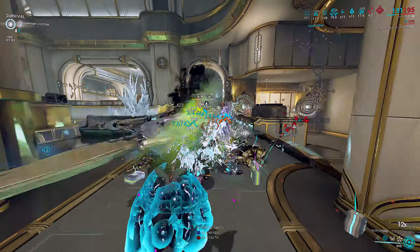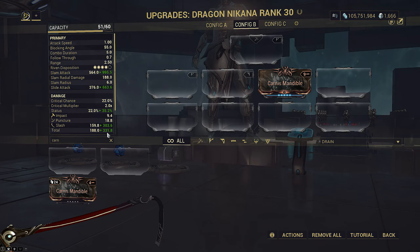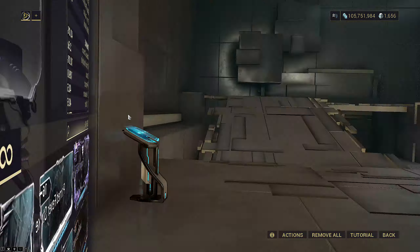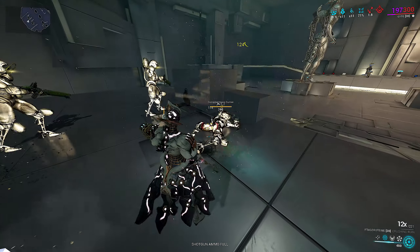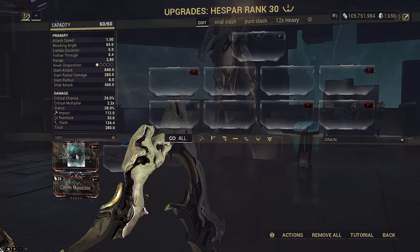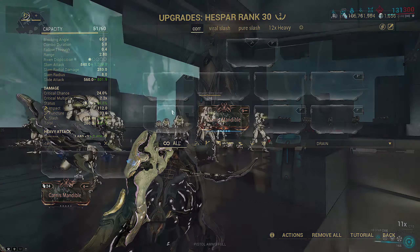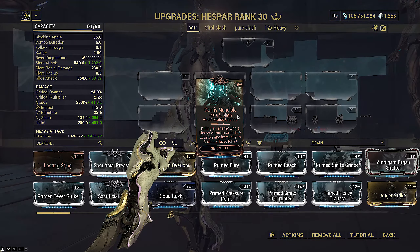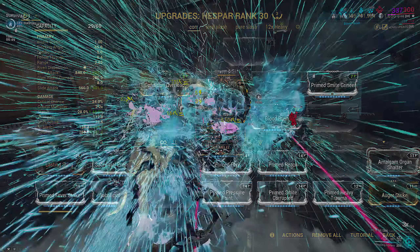A 50% slash weight is actually the sweet spot for when to use the mod. For example, a weapon with 80% slash — adding Karnas increases it to 88.37%, or 1.1 times more slash procs, and you're already slashing a lot to start with, so it barely helps. A weapon with 20% slash adding Karnas increases to 32.2% slash weight, or 1.61 times more slash procs, but you still only slash 32.2% of the time, which is really not useful. A 50% slash weapon with Karnas increases to 65.6%, or 1.31 times more slash procs, and you're also now slashing two-thirds of the time in general, which makes the DPS much more consistent. Hespar is basically the poster child of good candidates for Karnas, but this means we lose a mod slot to fix the slash distribution, which limits its DPS output compared to if the weapon was just over 60% slash weight to start with.